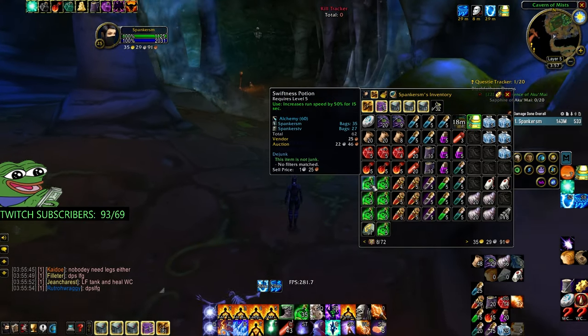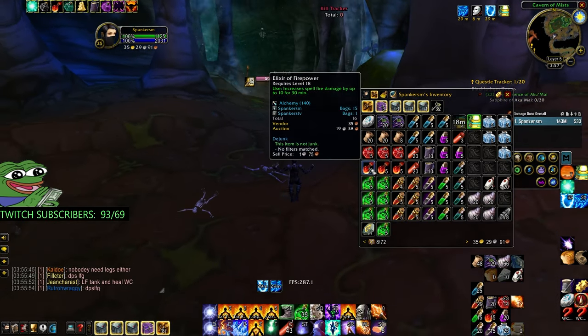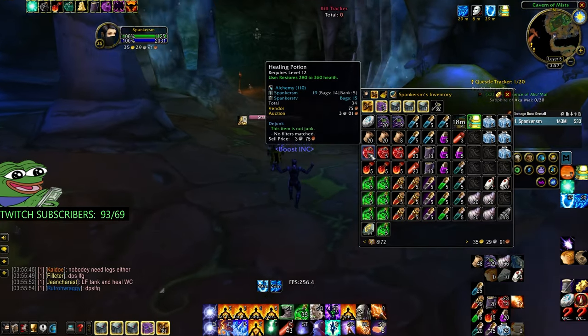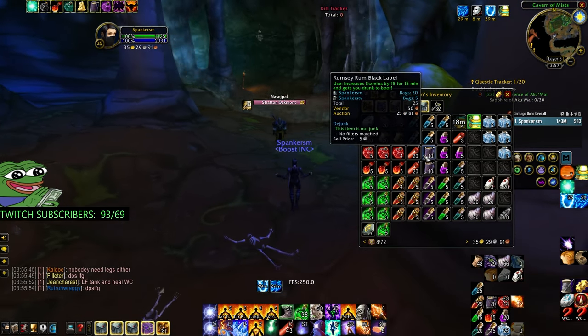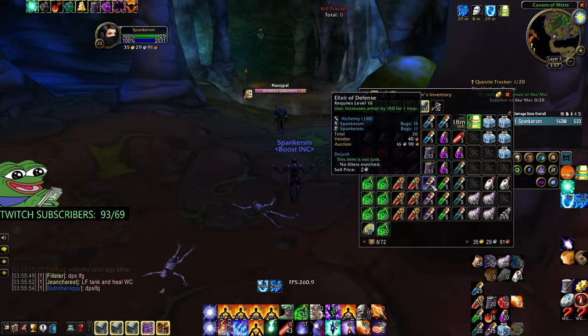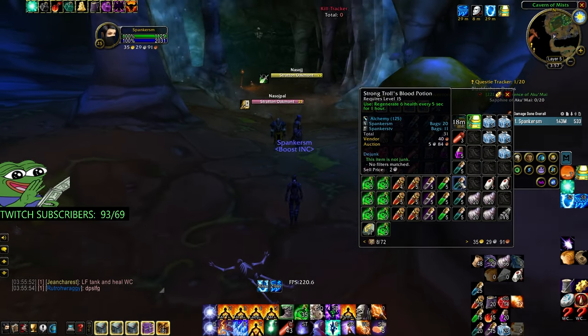This is what my inventory looks like. We got swiftness pots — these are important. Magic resistance pots — these are also important for the kill phase. Elixir of Fire Power, healing potions, silk bandages, lesser mana pots, Rumsy Black Label Ale, heavy dynamites, defense elixirs. You don't need Elixir of Lesser Agility; I bring them anyway, kind of a flex I guess.